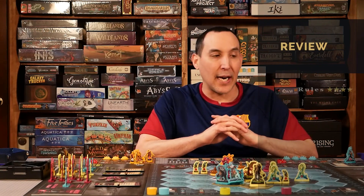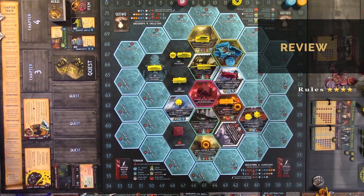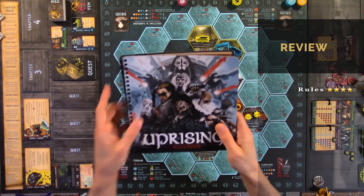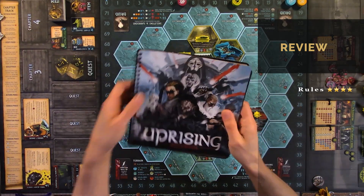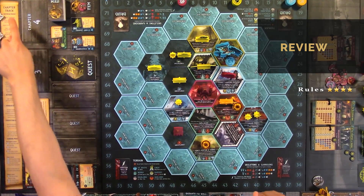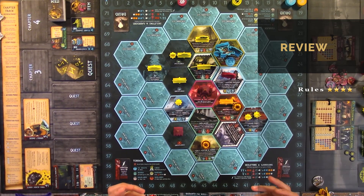For the rules I'm going to give it four out of five, simply because there are 58 pages in the rulebook — it's quite big. It does go very in-depth, and it has a table of contents and index which is really nice. There's a chapter track where you can track, and that's pretty much all you need to play the game.